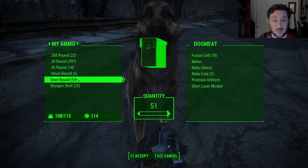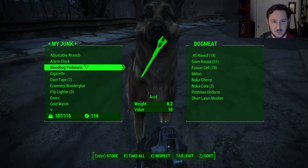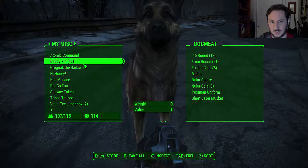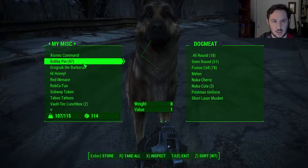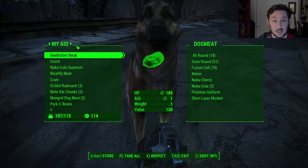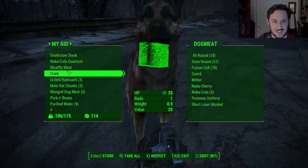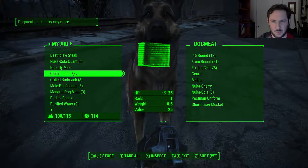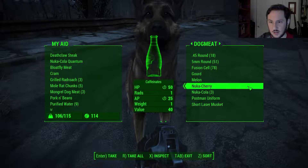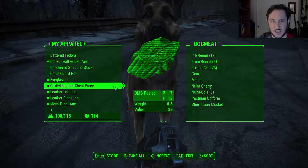Let's sort this by weight. Nothing here weighs anything. Aid — take that, take the gourd. You can take the cram. Oh, you are full up. You have the short laser musket, that's why. All right, so now I'm just going to have to drop stuff. Dogmeat cannot hold that much. What can I drop? The knuckles barely weigh anything. I could drop some molotovs — I'm going to drop a couple, like three.